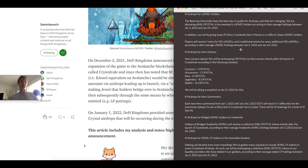Players will receive one entry for 100 xJEWEL, and two additional entries for every additional 100 xJEWEL, based on the average actual holdings between January 3rd and January 24th. There are also airdrops for hero owners: one Crystal for a Common, two for Uncommon, four for Rare, eight for Legendary, and sixteen for Mythic. These are set-in-stone numbers, so they're easier to calculate.